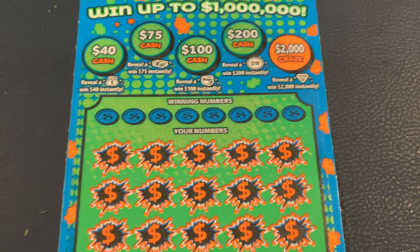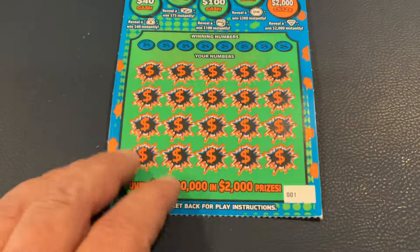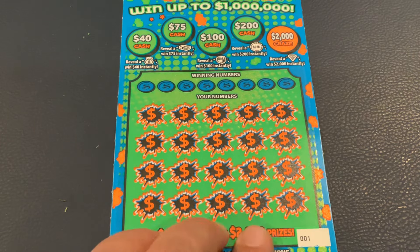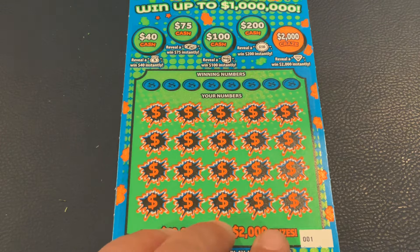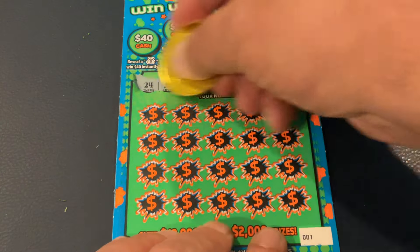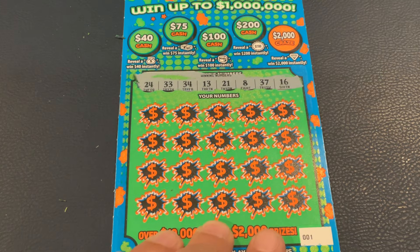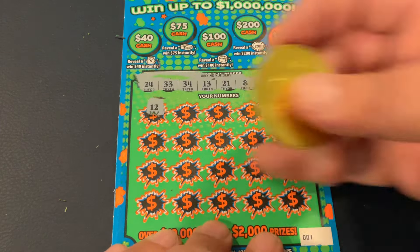So we just hit one of the three on that one. But we have the brand new $20 tickets as well. Very similar to the last ticket — it has match the number, but we have some different prize options at the top. So we have tickets 1 and 2. Let's see if we can find a winner on the 20s. We're looking for 24, 33, 34, 13, 21, 8, 37, and 16. The first number is 12.